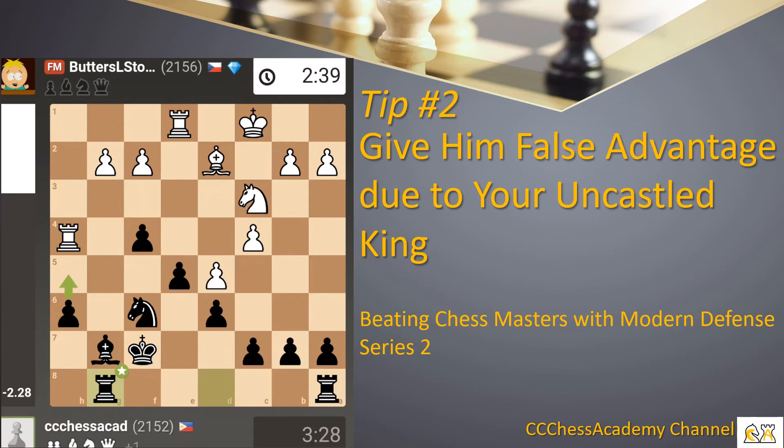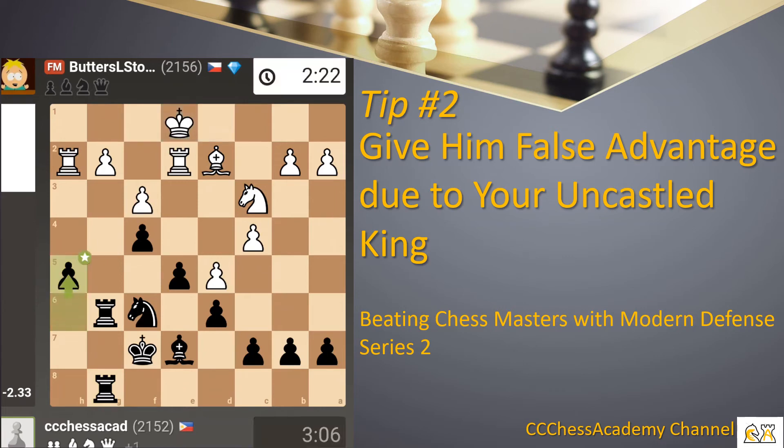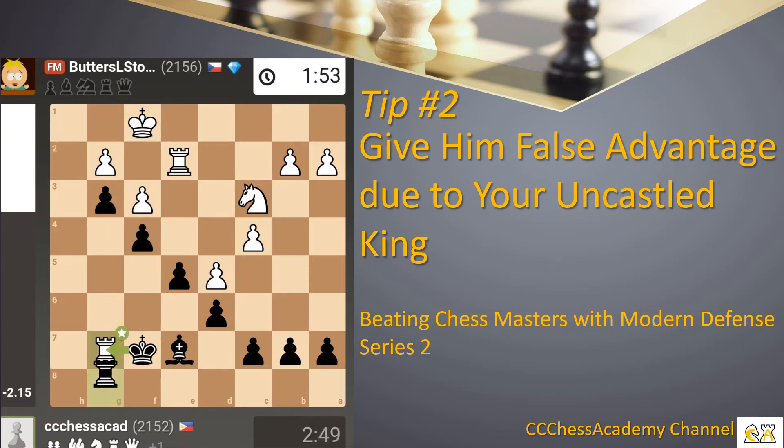Trying to control the semi-open g-file, protecting the edge pawn at the same time and trying to double along the g-h file after leaving the bishop at e7. Here we are advancing the edge pawn, then advancing the knight with check, centralizing the knight and trying to control the open edge file.